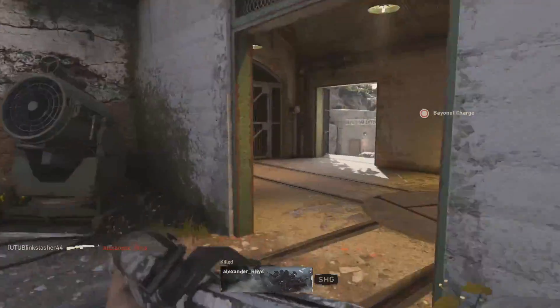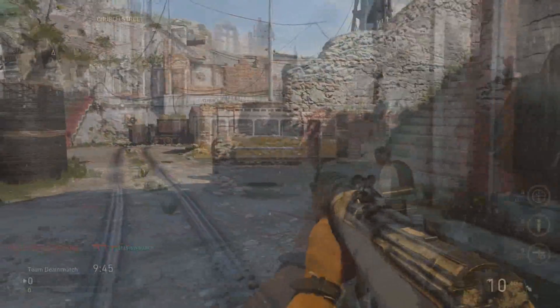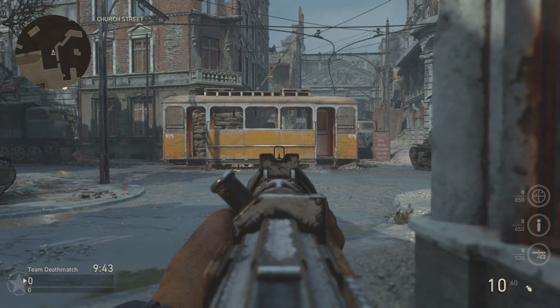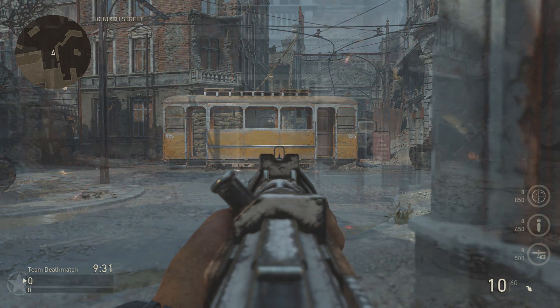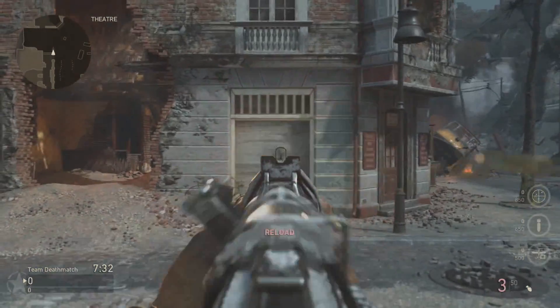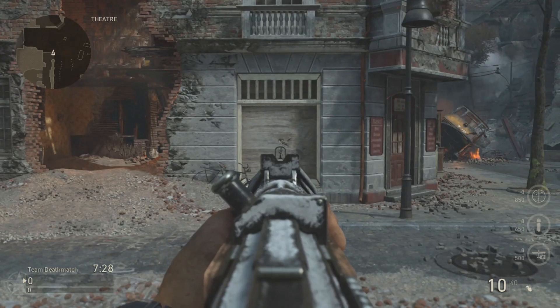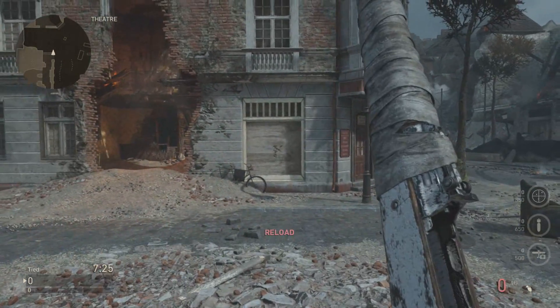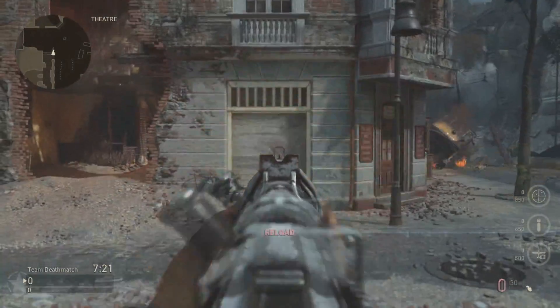The next two things are the amount of recoil the weapon has and the iron sights. As you can see, the iron sights aren't bad whatsoever — you definitely don't need an optic attachment, though I prefer to use one. There is also very little idle sway. As for recoil, I would say this weapon has pretty low recoil. Even if you put a grip on it, it has even less. I don't think you necessarily even need a grip on this weapon — it's a very low recoil weapon overall.